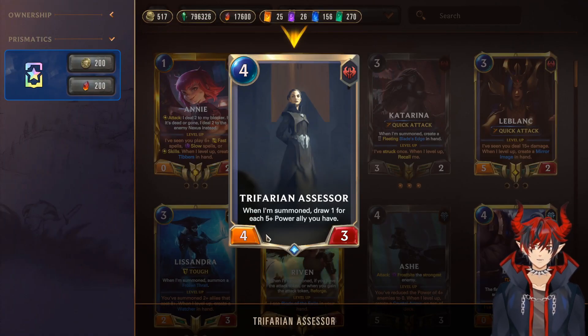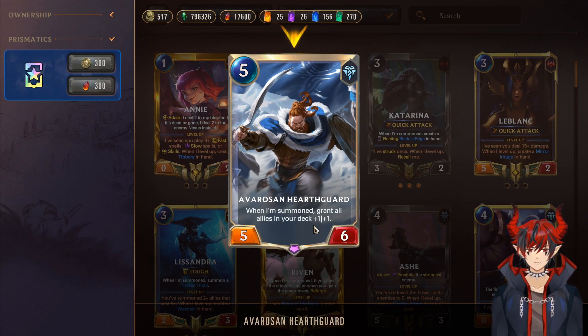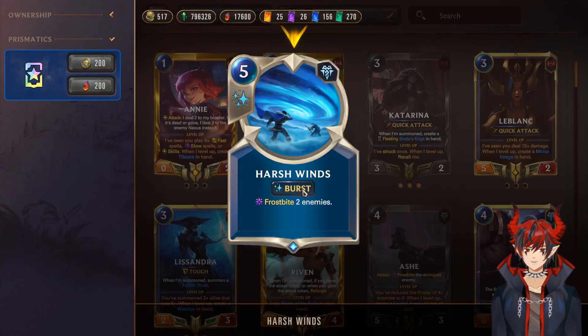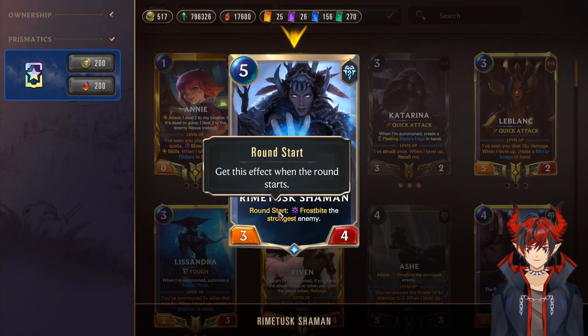Next we have Hearth Guard — on summon, grant all allies in your deck +1/+1. Really strong, basically Omenhawk on steroids. Next we have 2 Harshwinds at burst speed — just Frostbite 2 things. Really nice. Then Rhymefist Shaman — round start Frostbite. Really good.